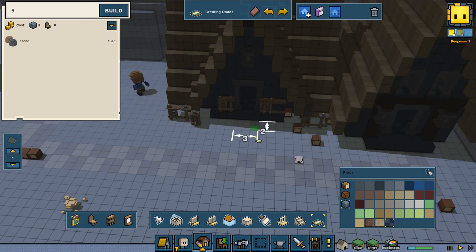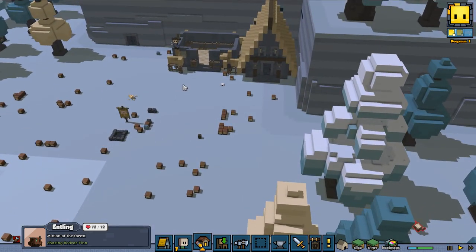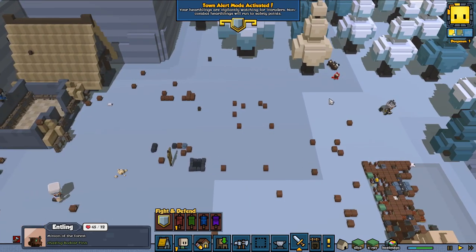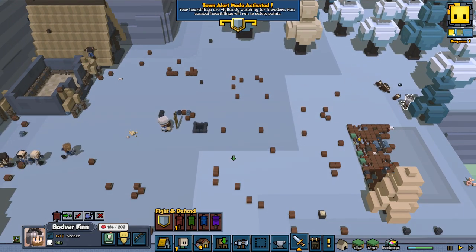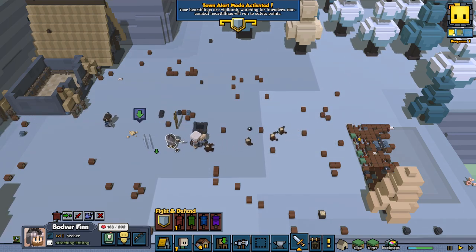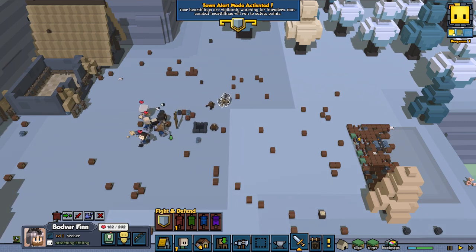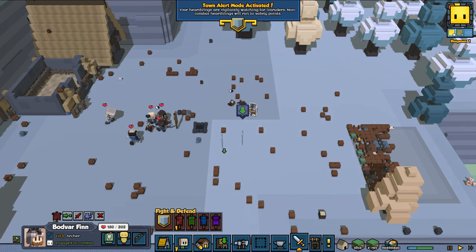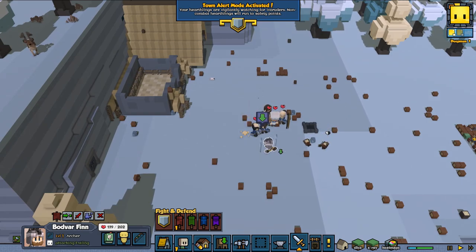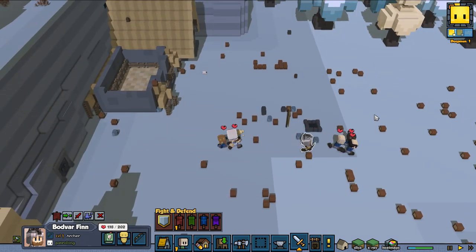They're building the house quite fast. We get some more invaders approaching — oh these are close! Drop all your things and start fighting because we need to defend. Our warrior shouldn't fight all on his own because that's kind of dangerous. Let them do the fighting. Yes! They do a great job killing them. That was quite a good battle.